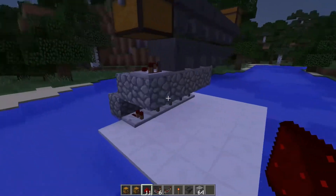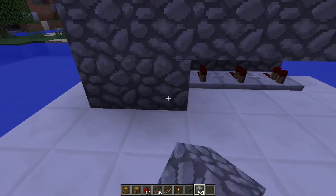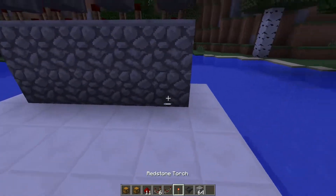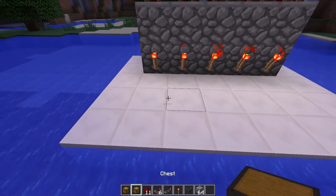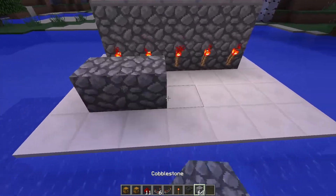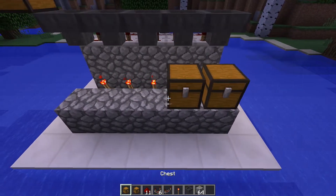When you did that you're pretty much almost done. Now all you need to do is block it like that. Now you need to place redstone torches right here.